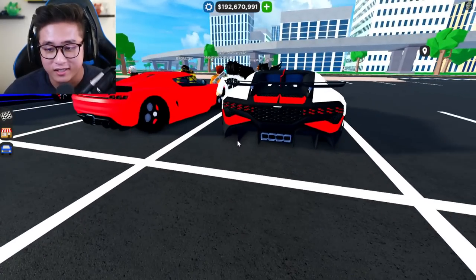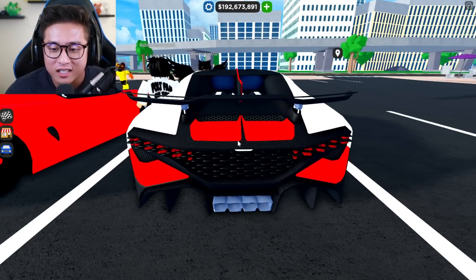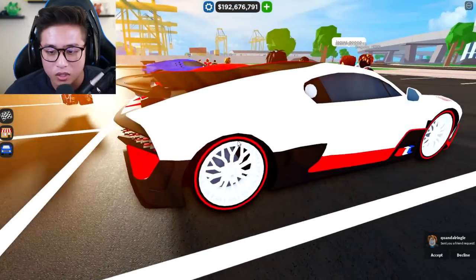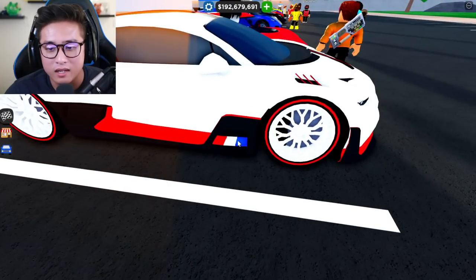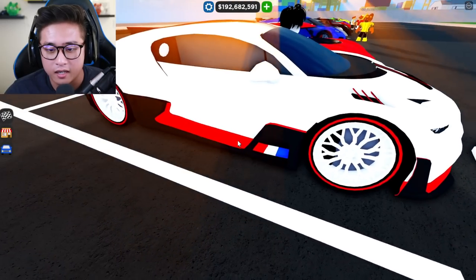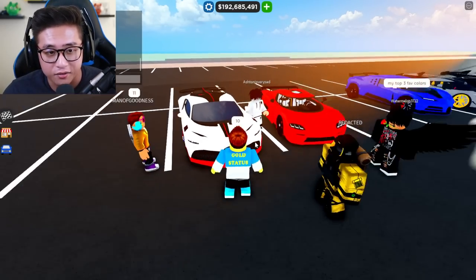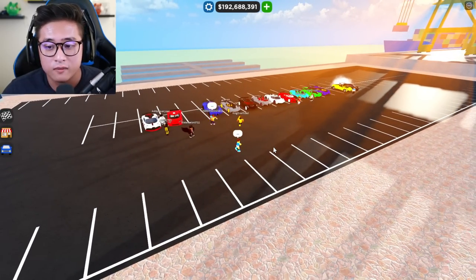Last but not least, we got this Bugatti Divo. The Divo already has so much detail — he's got a red secondary color with red taillights, and white rims with red trim. It matches with the French flag too. No interior, but that's not his fault. This looks very very nice and aggressive — I'm going to give it a ten out of ten. This is so beautiful.